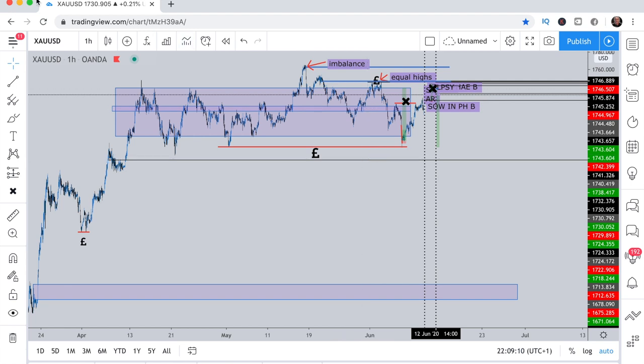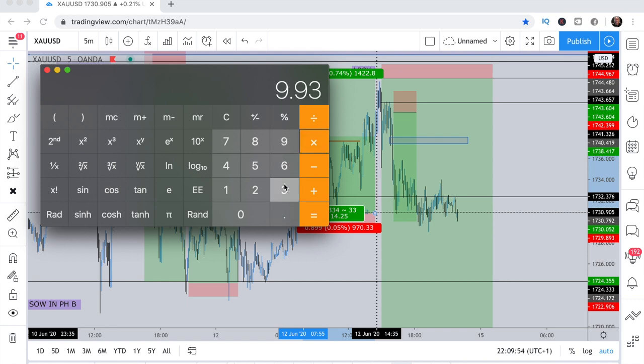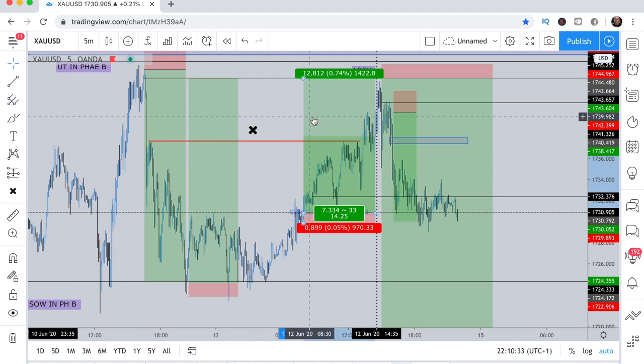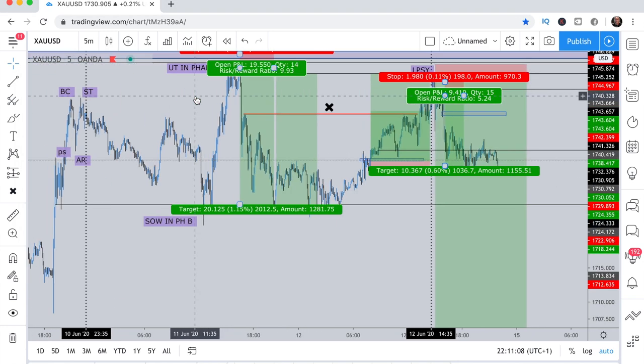This is how I was able to capitalize on gold in a ranging market. Let's calculate: the first move was a 9.93 R to R — times 3, that's 29.79%. Then we lost one trade, minus 3%, so that's 26.79% so far. Then we won the 1-to-14.25 R to R — call that roughly 32% — adding 32 gives 58.79%. This current trade so far is a 1-to-5.24, roughly a 15% gain. So overall we've grown by 73.79% just trading gold in a ranging market.